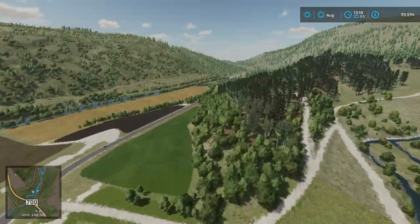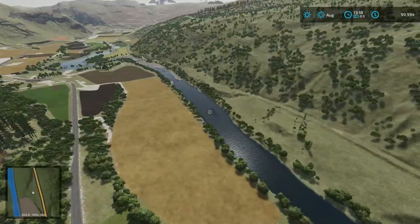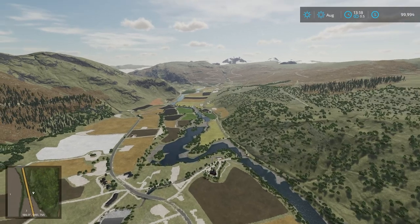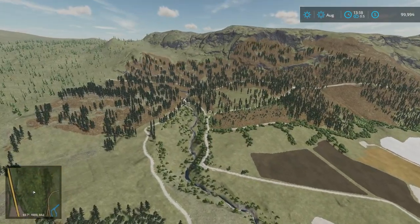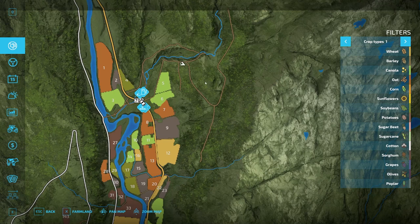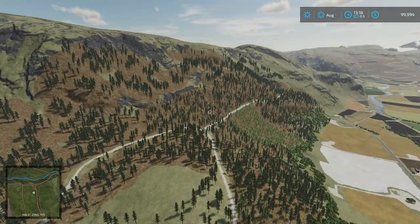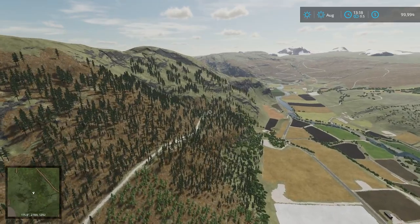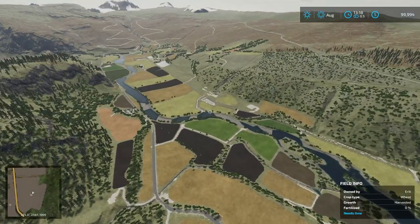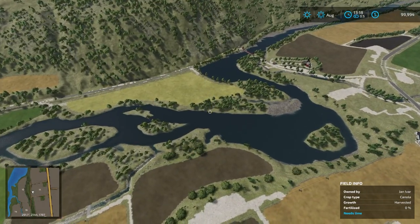This is amazing through here — look at this scenery. This is just unbelievable — probably one of the best, most detailed maps I've seen. Isn't that just beautiful? You've got this little stream that heads up into the mountains, lots of area for forestry up through here. Some of this you can drive out to but it's just not purchasable yet. So much space.